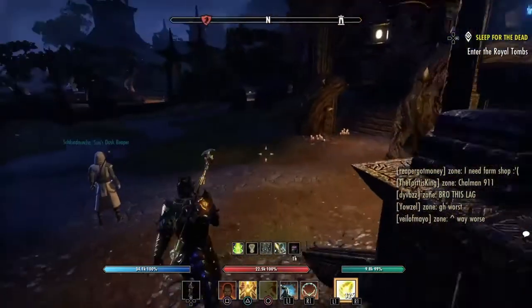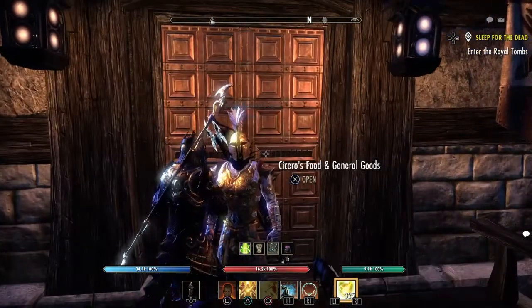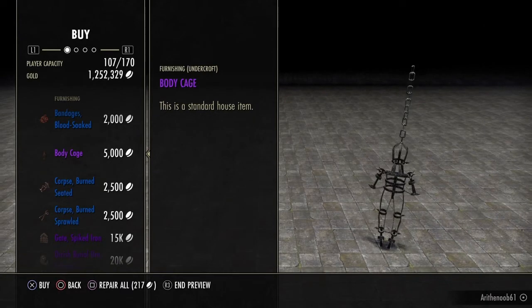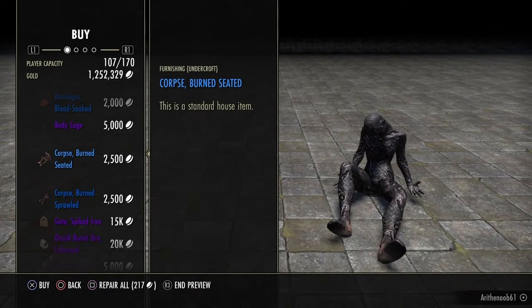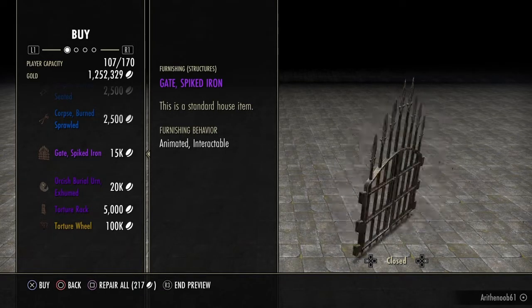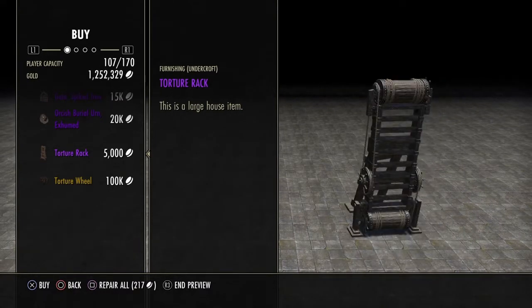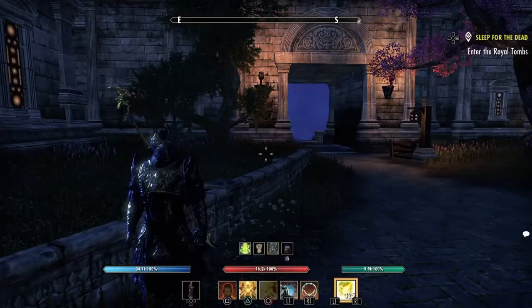Now on to Cold Harbor. We're at the special housing merchant and here's what he has this week: Bondage's Blood-Soaked Small House item, Body Cage (standard house item), Corpse Burn Seeded (standard house item), Corpse Burn Sprawled (standard house item), Gate Spiked Iron (standard house item), Orcish Burial Urn Exhumed (standard house item), Torture Rack (large house item), and one more large house item. Those are both vendors for this weekend.